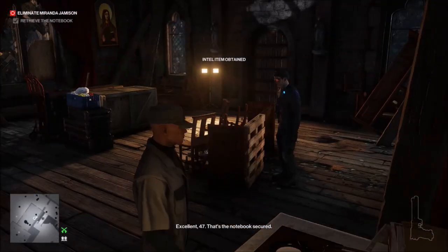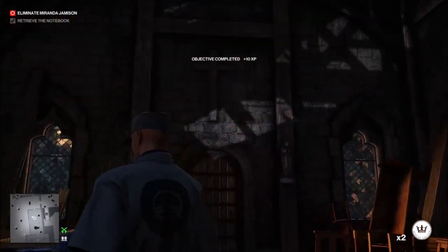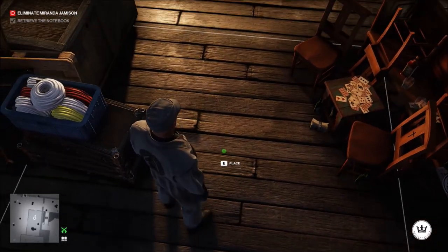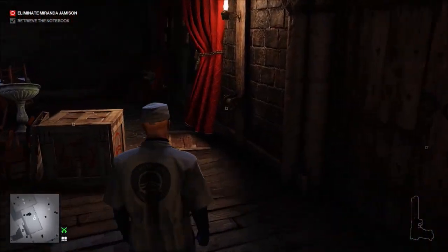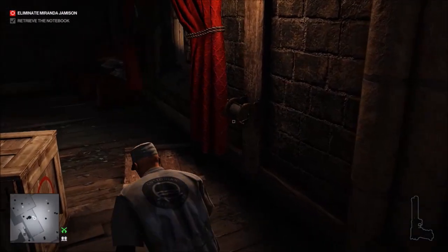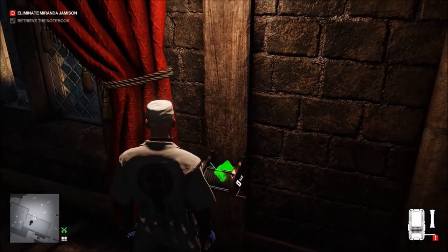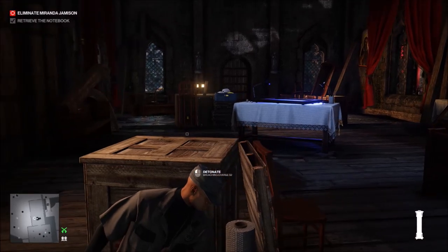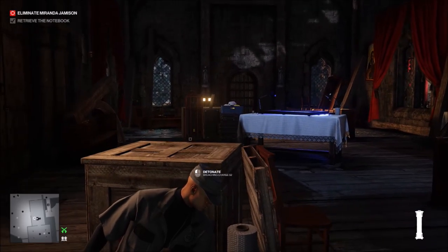We're going to come over here and pick up the book. We're going to place down both coins right under the chandelier - I initially spread them a little bit apart. Now we're going to put the breaching charge on top of here, because if you try to enact that to drop the chandelier on the appraiser, the bodyguard will see it and start shooting at you.